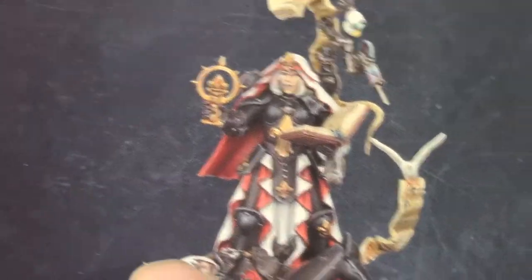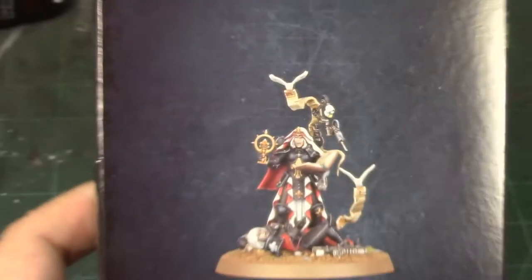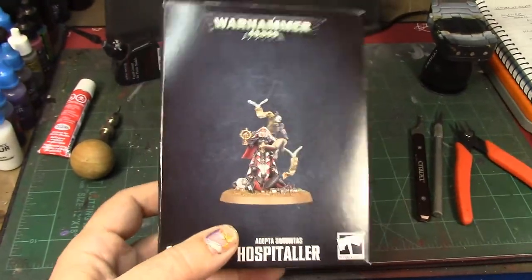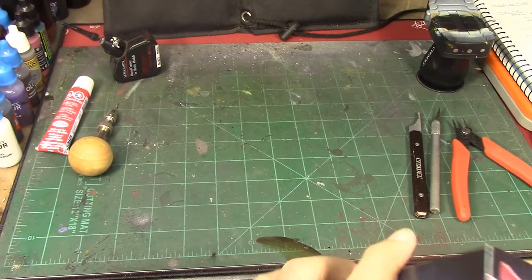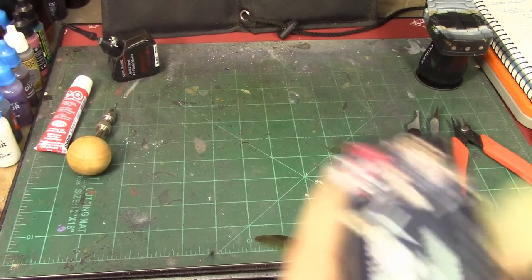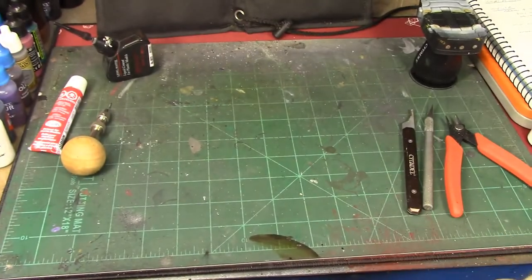The battle sister casualty will have bright red armor and black robes and she'll be pretty badass too. I've taken the shrink wrap off this box but haven't actually opened it yet, so I kind of want to do a little unboxing as well while it's still in the box.